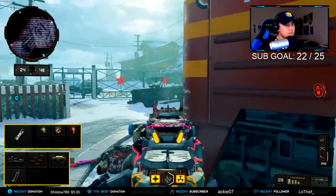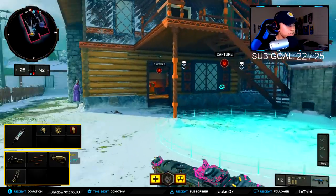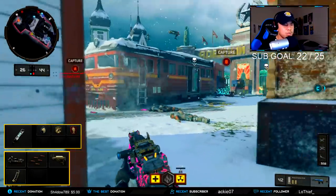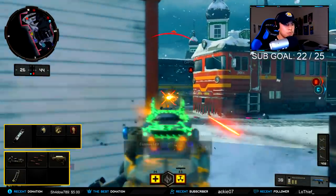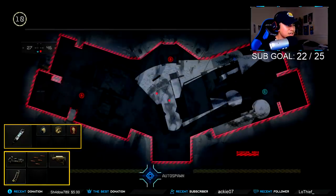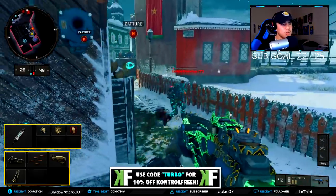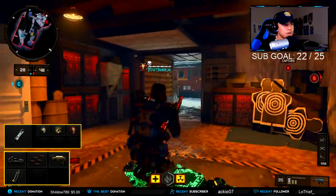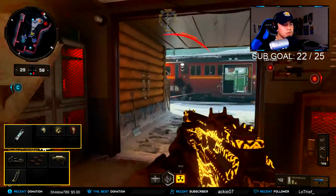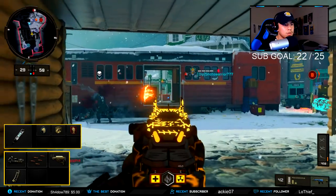If you want more SMG mobility you could add Stock too, but I feel like it's unnecessary because we have other attachments and perks worth using. Then I'm using Hybrid Mags, which is great if you're trying to play aggressive — and this class setup is mostly centralized around being an overpowered aggressive setup. For gear we're using Stim Shot to replenish health faster. Perk 1 is Scavenger so we can keep using the Peacekeeper, Perk 2 is Gung-Ho to reduce sprint-out time, and then Dead Silence to keep our footsteps silent.